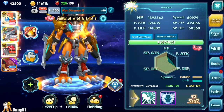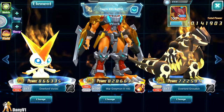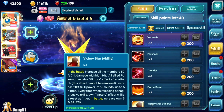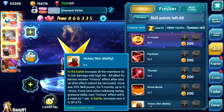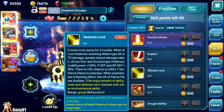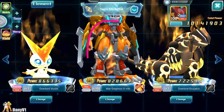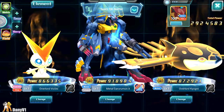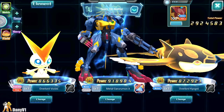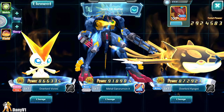Now let me explain the team compositions, because both teams are essentially the same but for each type. We have Overlord Victini as a teammate for the crit rate, crit damage, and skill power. For War Greymon X we have Groudon, which provides a weather buff to fire and ground types. For Metal Garudumon X we have Overlord Kyogre, which provides a weather buff to water and ice types.